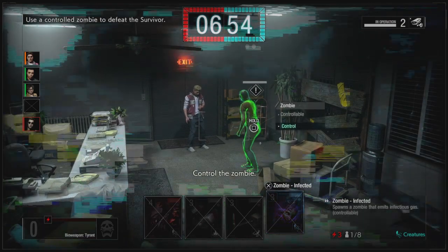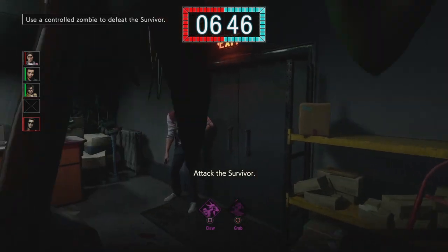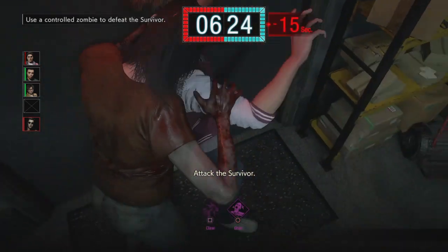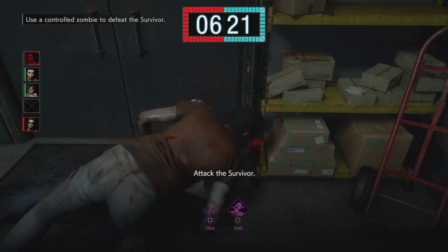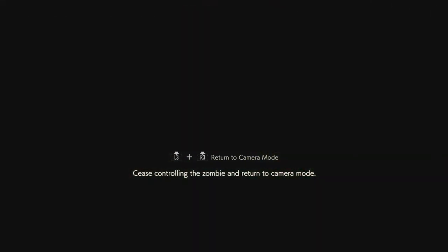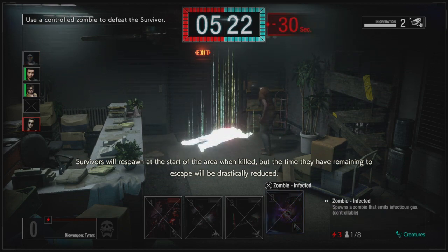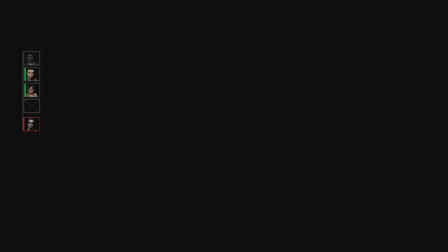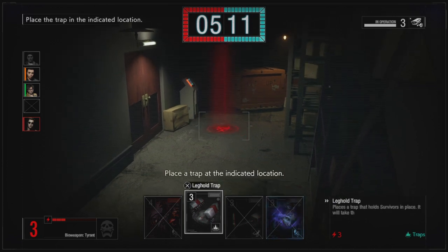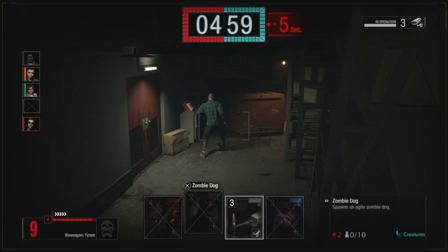Use a controlled zombie — here we go! We're going to let the cooldown finish and then grab him. Seize controlling the zombie and return to camera mode using L3 and R3 combined. Survivors will respawn at the start of the area when killed, but the time they have remaining to escape will be drastically reduced. Place the trap in the indicated location. I love that you can interact with the zombies you spawn in — I'm hoping we can do that with the zombie dog and lickers and stuff like that as well.